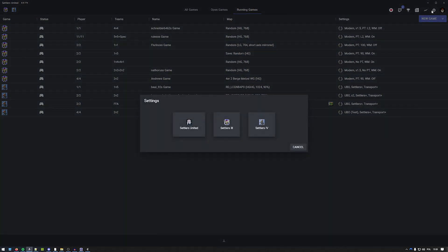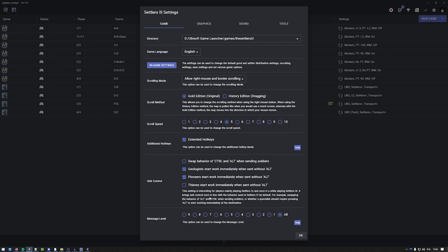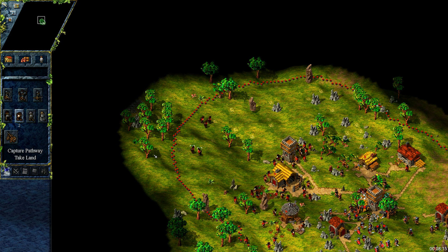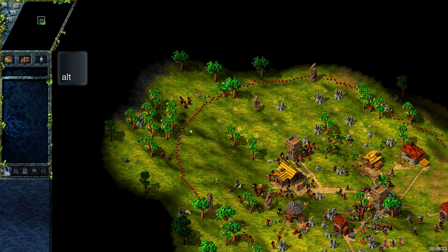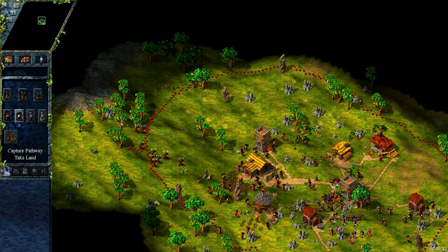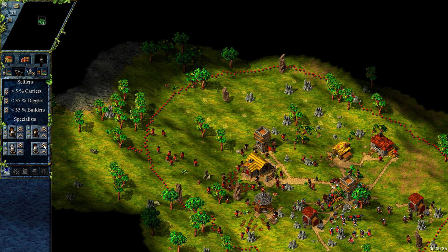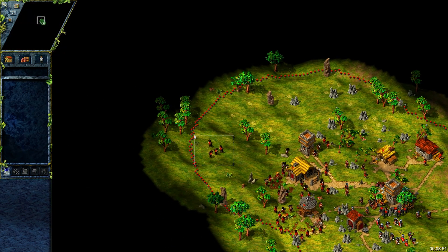The way shortcuts work on units depends on your Settlers United settings. I've changed the default behavior of geologists and pioneers so they start to work immediately after reaching their destination. If I don't want them to start working immediately, for example while sending them to my allied territory, I have to send them with the ALT button pressed. There is also a shortcut for making a pioneer street, and that's Shift+W.